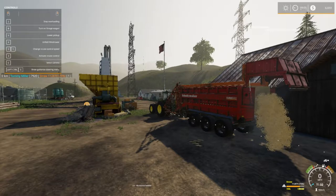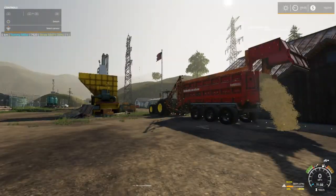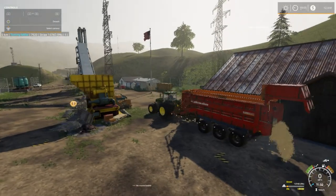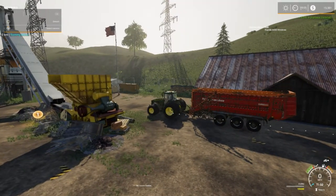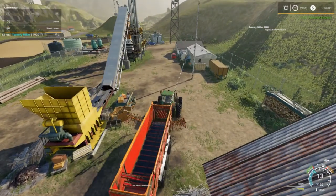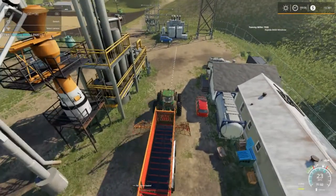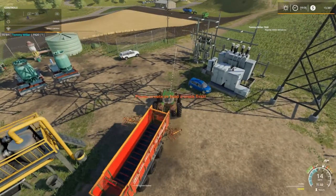Welcome back everybody to Farming Simulator 19 here on Ravenport! Doing good, seeing that money going up. Check out our new HUD display — they done an update on it and it looks much better. Got $8,941 for a load of straw. I think I'm gonna title this 'Soybean Harvest Part One' because it seems like it's gonna take a while.